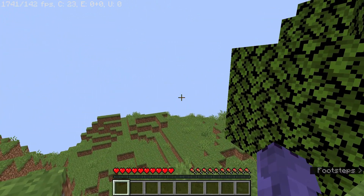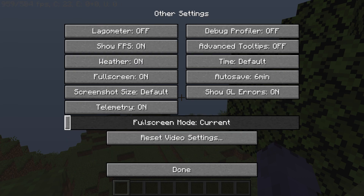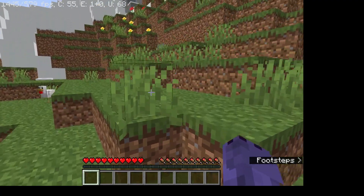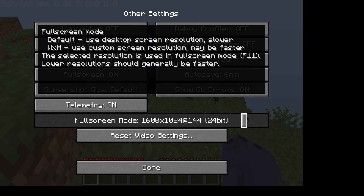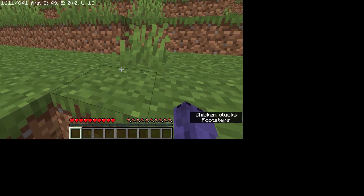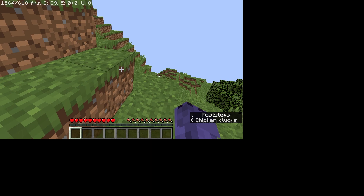Another trick you could try if everything we did didn't help is to go back to the Others menu in Video Settings and change the resolution in fullscreen mode. Try going down from 1920x1080 to maybe 1600x1024 — your game might look a little smaller, but your FPS might increase tremendously. The lower you go in resolution, the less visual quality you'll have, but the higher the FPS. At this point my computer isn't even affected anymore — we're getting so many FPS it's crazy.